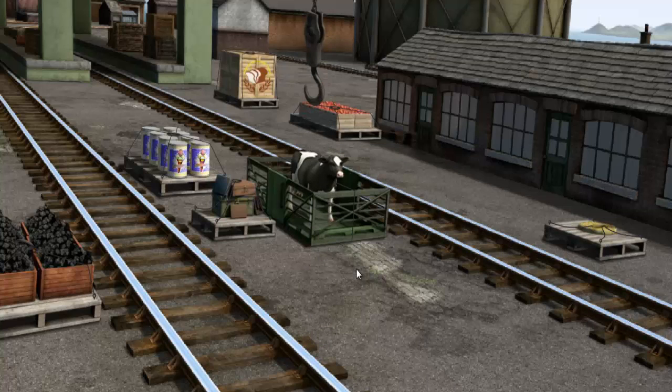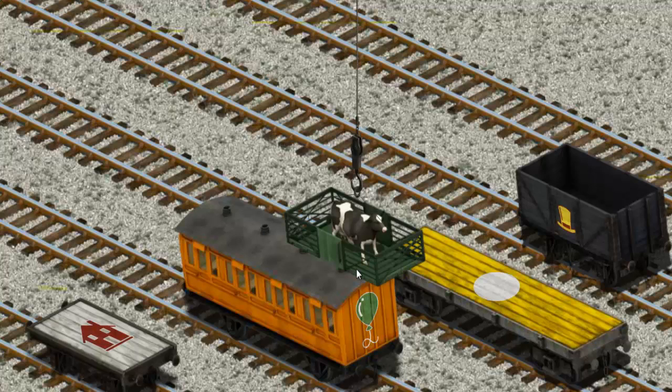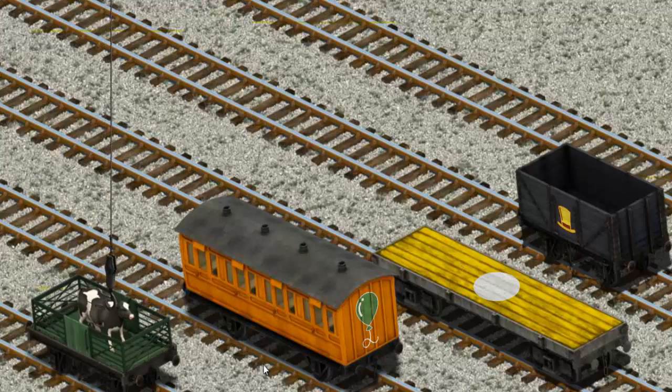You found it! Let's lift and load. Now the cargo must be loaded. Help Cranky find the white flatbed with the picture of a red house. You found it!